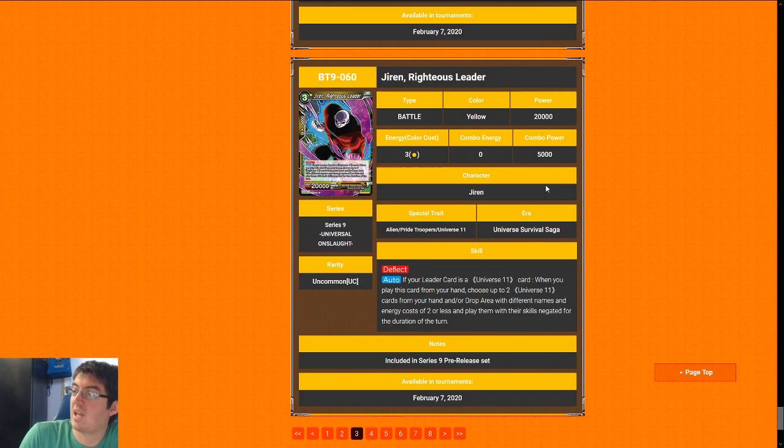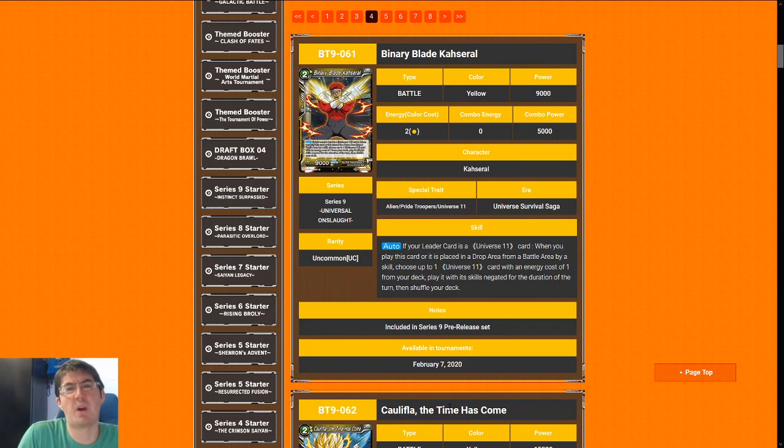Jiren, Righteous Leader — three-cost 20k is an outrageous stat line that would already land you a seven. But if you are the Jiren leader, you get to take two cards from your hand or drop that cost two or less and put them into play — almost always choose the cards in the drop. That means you're getting 10k worth of combo power for free on top of this already ridiculous stat line, and it could potentially enable Successor as high as seven just by itself. This card is great — if you're Jiren you need to play as many of these as you open. I'm going to give it an eight.